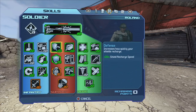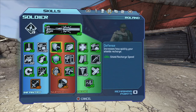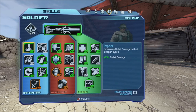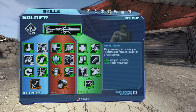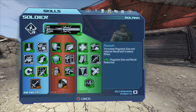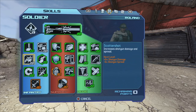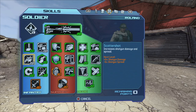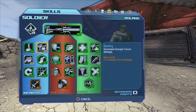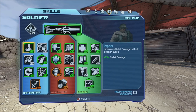So this is the build here. The only skill I would change depending on whether you use shotguns is I would put points into Scatter Shot — I would probably take out Magazine Size for the combat rifle and put it into Shotgun Damage and Spread instead if you're going to use shotguns. Everything else, this is the build. I would probably start on the left side of the tree.